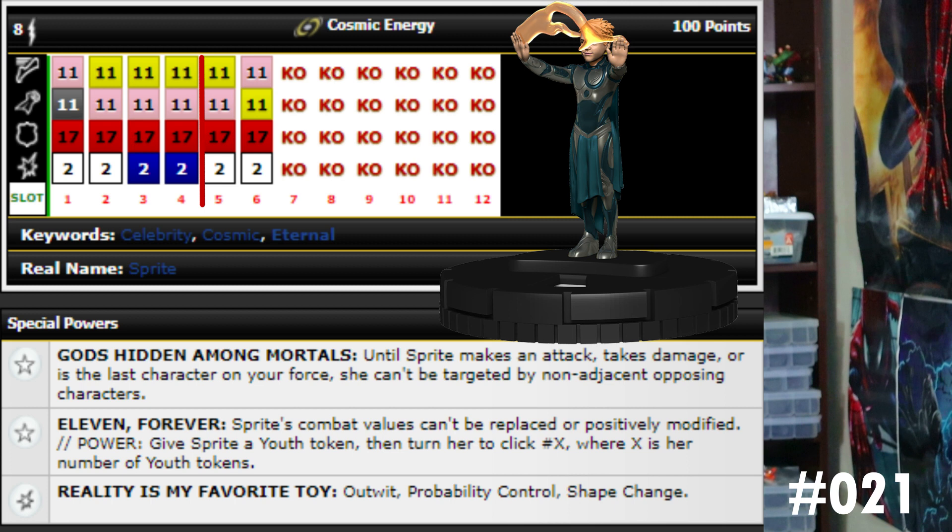That's an amazing trait — you could hit her all the way to her last click, then give her a power action to give her a youth token and turn her back to click number one. If she takes more hits, give her a power action to turn her to click two, then click three. The first two or three times that's going to be really annoying for your opponent. After that it might not be worth turning her to click four or five unless you're on your last click.